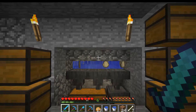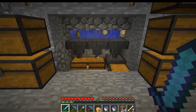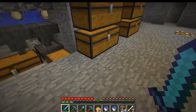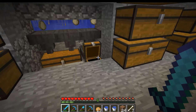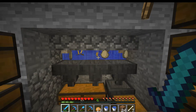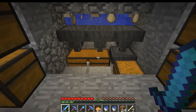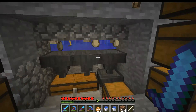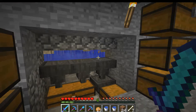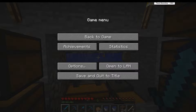Hey guys, this is YT42, and welcome to a tutorial on an automatic egg farm. And in just a very short time, I have a lot of eggs. I designed this in 1.4, but then since hoppers were added, I decided to change it in 1.5 because I could easily have a chest here. It does look very messy, but it does work, and from that I got five eggs — that's pretty good. So let's get over to building it, shall we? See you in that world.